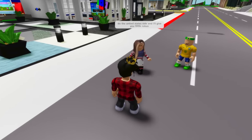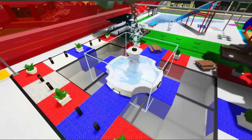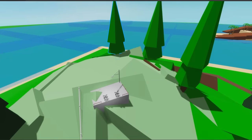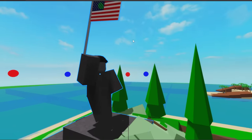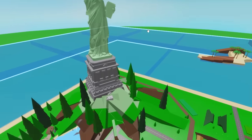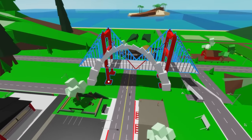Do the United States side and I'll give you 100,000 Robux! Over on this side we'll change the spawn a bit — these blocks being red and those blue ones give the feel of the flag a lot better. An awesome thing I want to do is go over to the mountain and delete all the trees around it, because right on top of it I want to get a United States statue. The Statue of Liberty would look incredible right here — it's a really big symbol of the United States. Since we're doing landmarks, why don't I delete this bridge? The Golden Gate would look incredible right there.